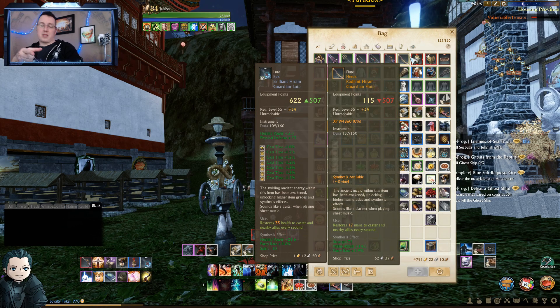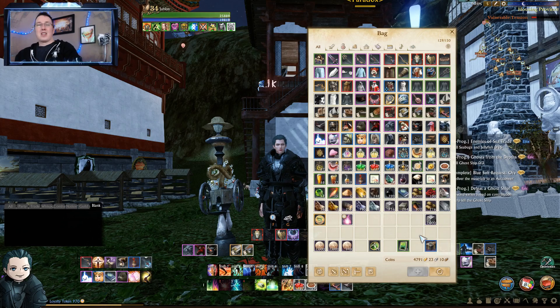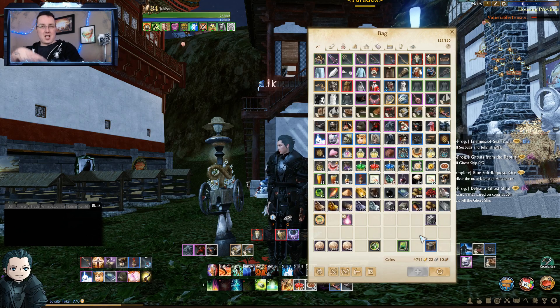What does this mean for you as a player? If you rely on apex to pay for your patron, make sure you watch your days remaining and watch that price point. You should never be waiting until the last minute to have apex for your next month of patron — you should have a couple banked in advance when the price is low.